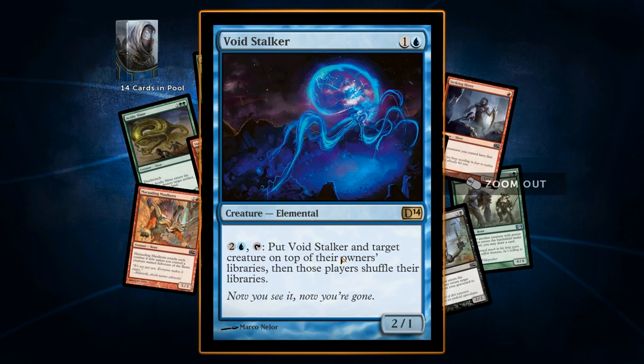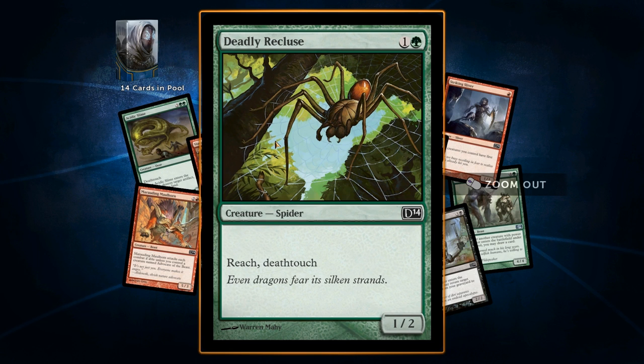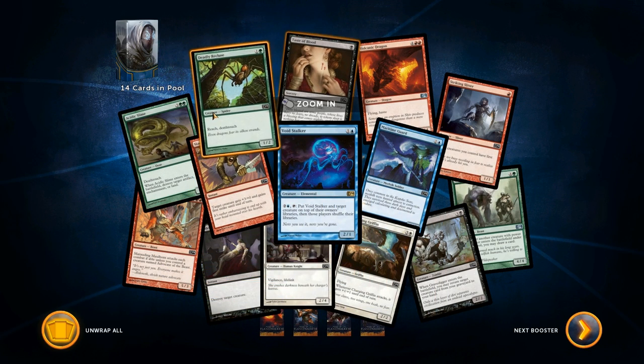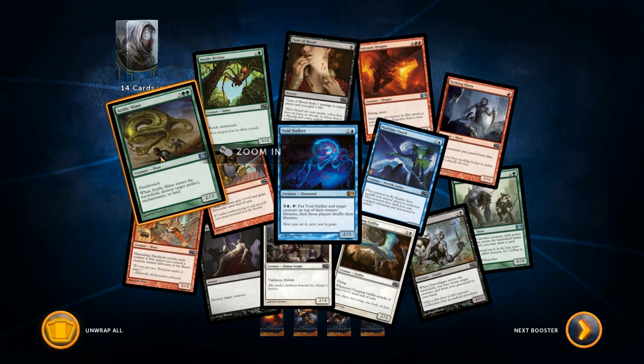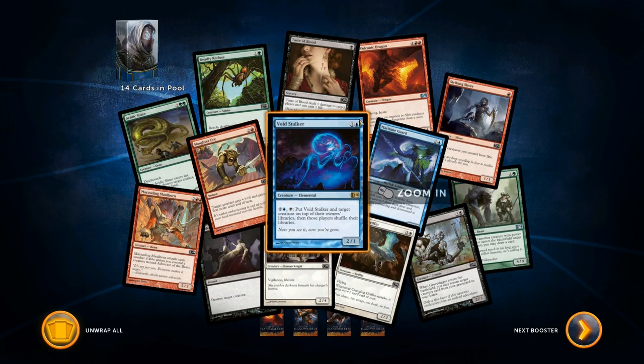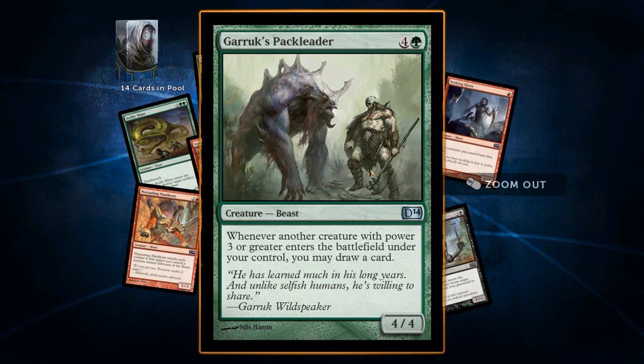Void Stalker — it only costs two. Put Void Stalker and target creature on top of their owners' libraries and those players shuffle their libraries. I don't like these cards. Let's see what green cards we got — reach and deathtouch is okay. Deathtouch is good. Imagine if I had an annoying deathtouch build where if they just attacked they lost a creature because everything had deathtouch. I don't know if there's a themed deathtouch deck but that would actually be kind of hype to try to build.